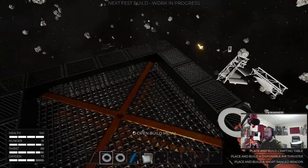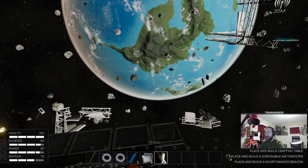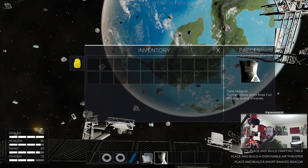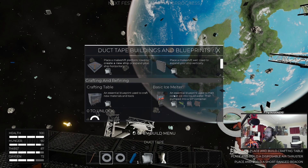I have made a makeshift platform. Place and build crafting table. Place and build a disposable air thruster. What was that? Oh, we have space poop! I just pooped in a bag. Space poop material — human waste, plant food, full of bacteria and minerals. Like, I did indeed.